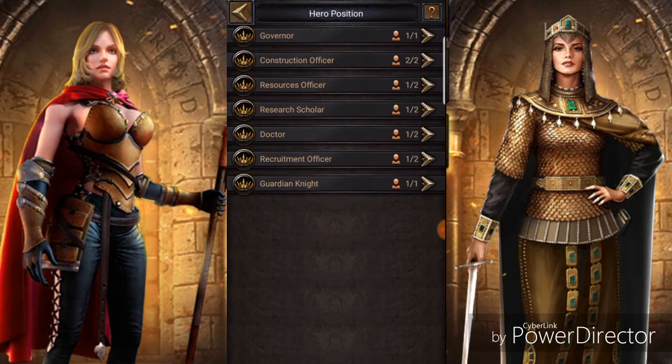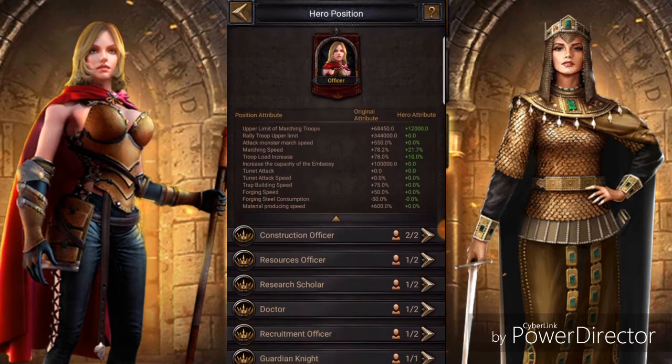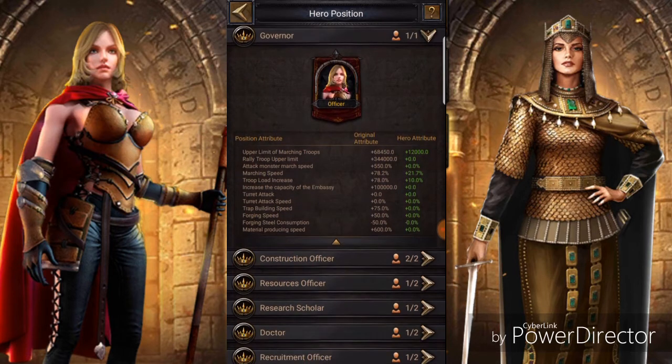So let's go over here. What we've got: Governor, Construction Officer, Resource Officer, Research Scholar, Doctor, Recruitment Officer, and Guardian Knight. The best thing to do is open it up and see what attributes are listed. The Governor - think of it as the drill grounds. Attributes include upper limit marching troops, attack, monster speed, marching speed, and troop load.